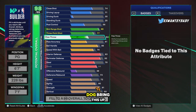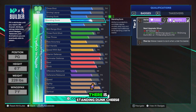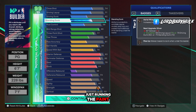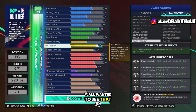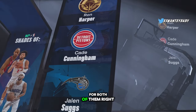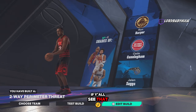Bring this up to 66. Standing dunk is going to go to 72. There is standing dunk cheese — you're gonna get bronze riser. Just run in the paint, wait from the jump, you can dunk it easy, it's still here. Here are all the takeovers: racer, fortress. Two-way perimeter threat. Dribble moves will be the same for both builds — Ron Harper, K. Cunningham, Jalen.